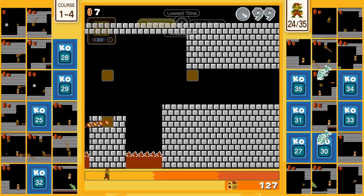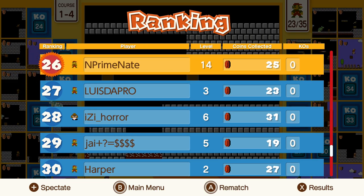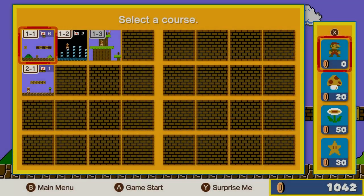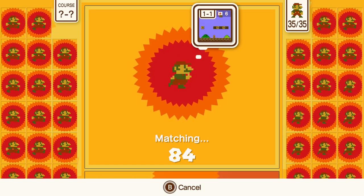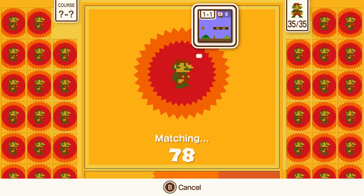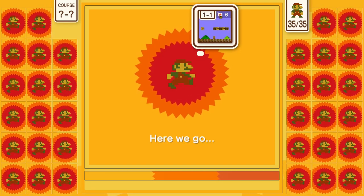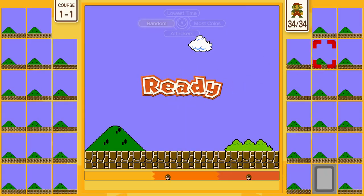You can play as Luigi in Mario 35. The requirements to do so are not fully known at this time, and people had gotten Luigi to appear before and thought it was a glitch. But this is not a glitch — this is actually an official feature included in the game. In order for it to work, you first must be level 100, which is star rank. When you hit level 99 and reach level 100, it becomes one star, then two star, three star, and so on.